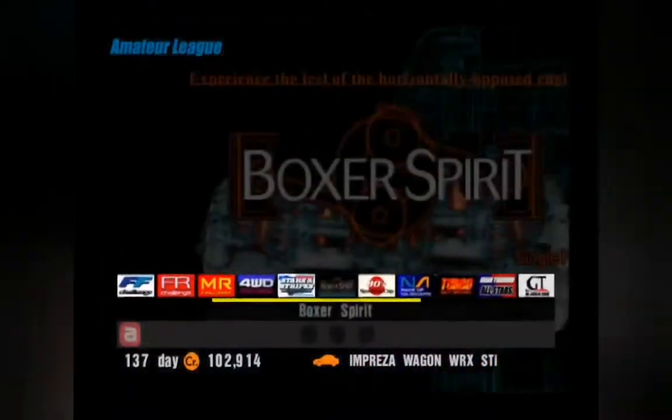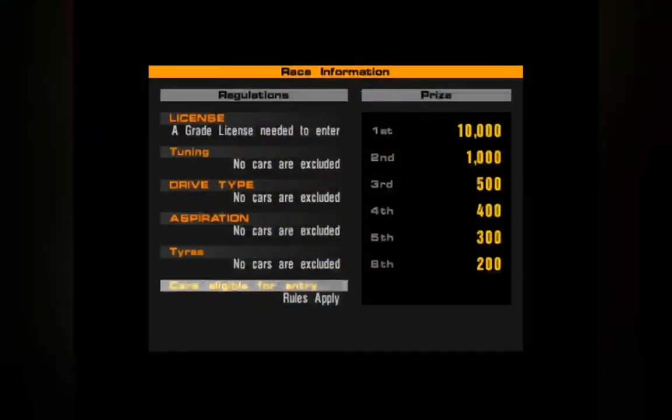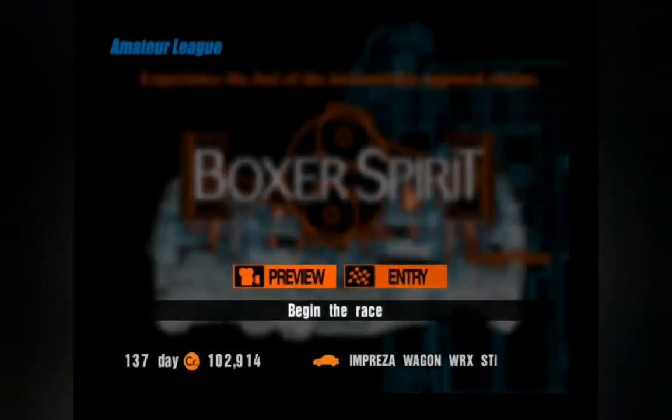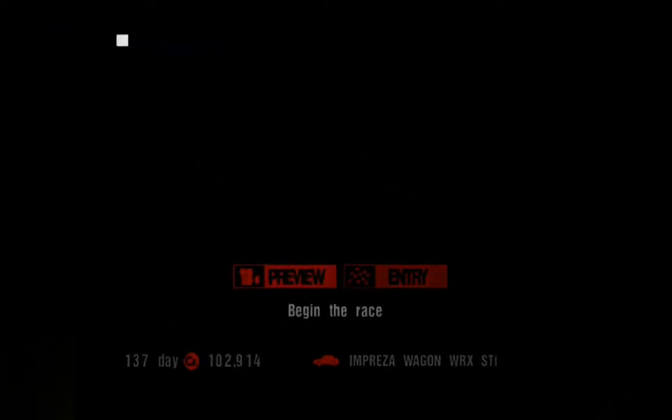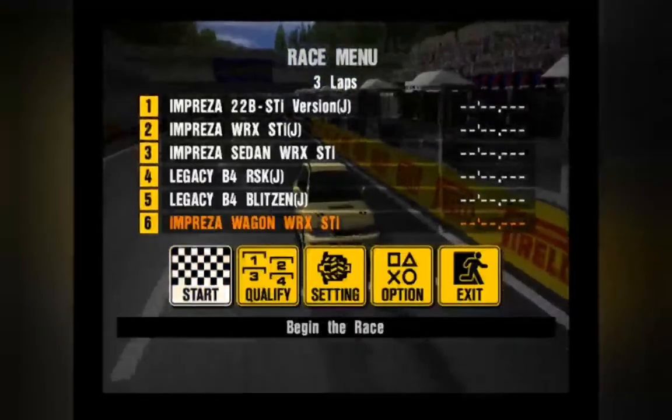Let's head over to the amateur Boxer Spirit. The three circuits we are going to are Deep Forest, Seattle, and Midfield Raceway. Hopefully we can manage to clear each of these races without too much trial and error. That is a staggering amount of money between first and second, which shows how much you need to know about winning this event. Let's get on with this event, and hopefully I will have enough tuning to win.